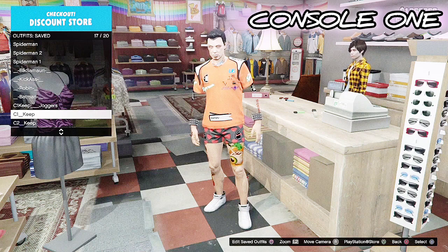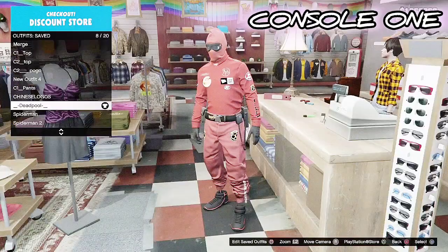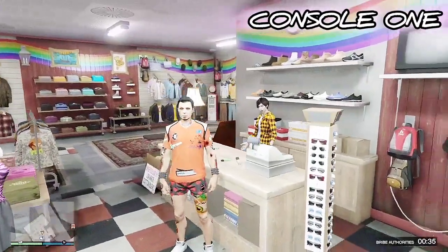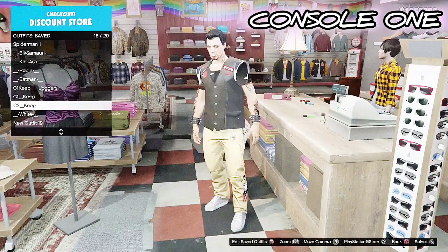Your C1 keep and C2 keep are the foundation outfits for whatever best outfits you want to create. Whatever outfits you're gonna want to make, this is the foundation — the basis of what you're gonna make and how you're gonna make your outfits. In order to make the C2 keep, we're gonna make that one first.